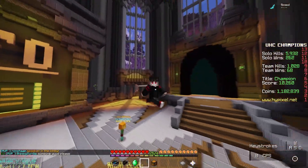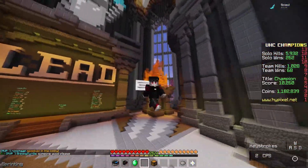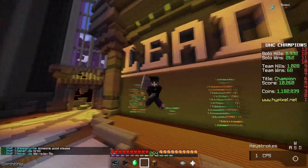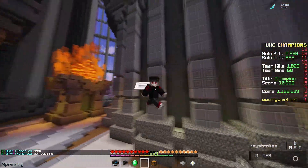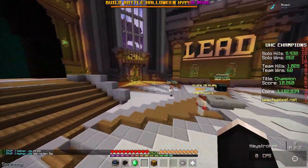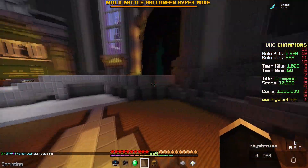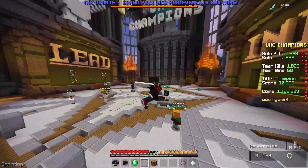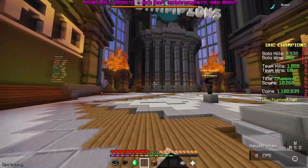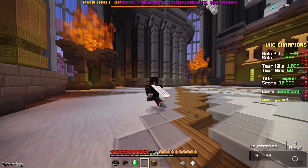I also want to talk a little about iron rushing on the surface. I mainly only do this strategy if I'm forced to or if I spawn next to horses, because horses mean you take very little damage if you're good with a bow. It just means you can snowball really well if you find unskilled players. Those are the four main strategies I do in solo UHC — I wouldn't really consider doing anything else if you want to get wins.